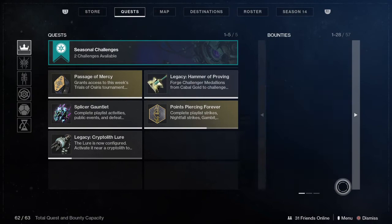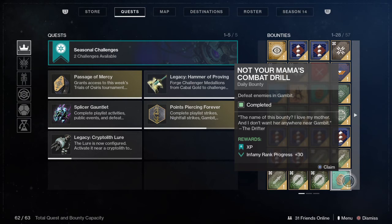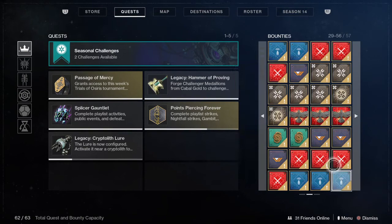Gambit Bounties suck — they suck so much. Who would ever do Gambit Bounties? Sometimes on a very lucky day you can get them all done in one game, but other times it will take you multiple games to get one bounty done. And it just sucks. There is nothing around it. That is why they are going at the bottom at an E tier.